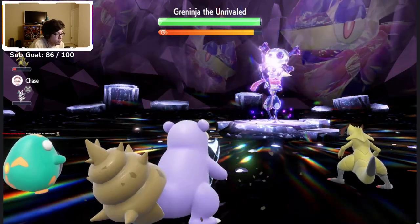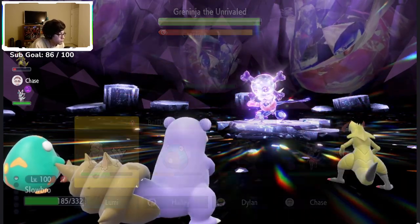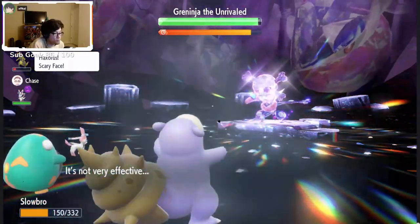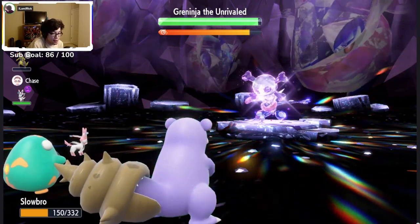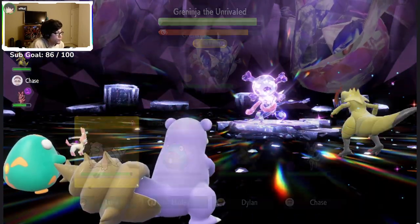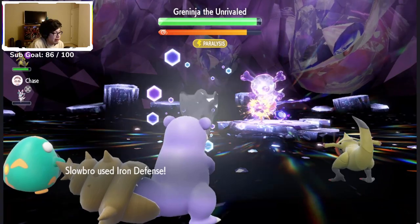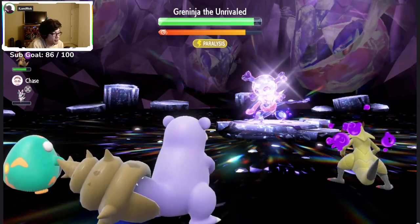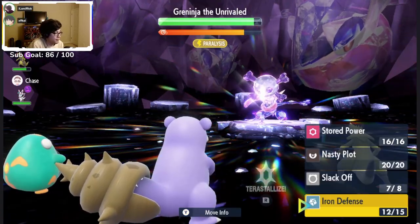You could Slack Off here for some protection from the crit. I didn't get critted at all my first time, and then that time I got critted like three times. Slowbro seems decent here too. I'm just waiting for the cleanse — setting up until he cleanses. There we go. I missed the Stored Power, so annoying.